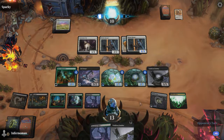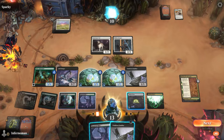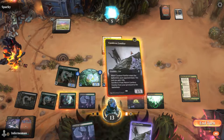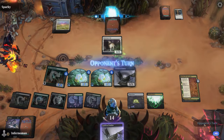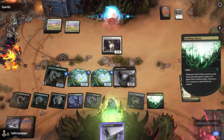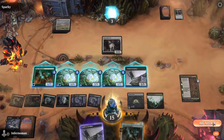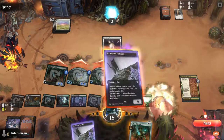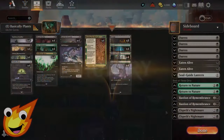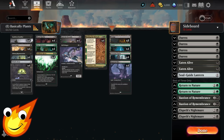The basic game plan is to create a bunch of plant tokens to overwhelm our opponent and get the victory. At the same time, those plants can help us generate a ton of mana to keep the value train going. We'll also be using the tried-and-true Culture Familiar and Witch's Oven combo, which will help trigger our plant activations and let us go wide and big simultaneously, draining out our opponents.